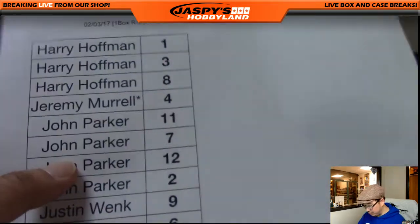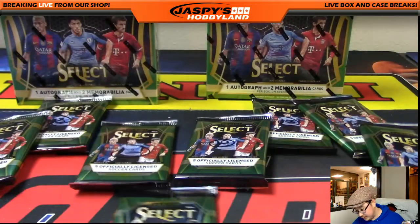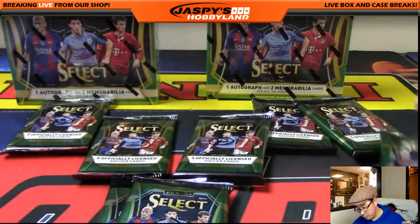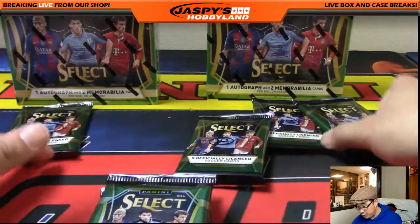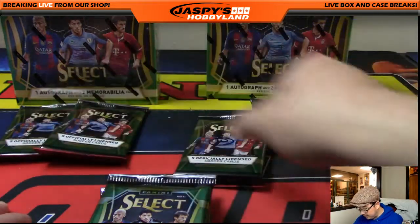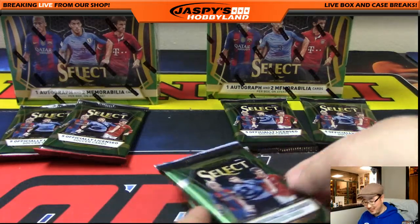11, 7, 12, and 2 for John Parker. And then 9 and 6 will go to Justin. 10 and 5 will go to Michael. There we go. You're welcome, Jeremy. Thanks, man.